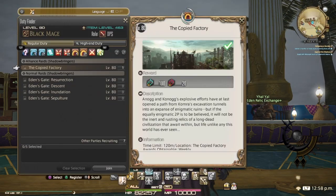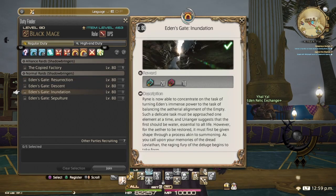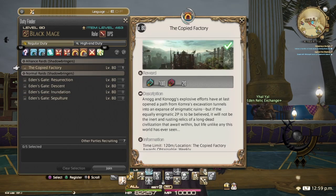Next we have your raids. You have alliance raids — 24-man raids — right now it's the Copied Factory. And you have your regular 8-man raids, your Edens. When they're released, they drop four at a time. So right now you have to farm your tombstones, farm out some dungeons, and you have a few things to unlock via side quests: dungeons, extreme primals, your Eden raids, and your Copied Factory raid.